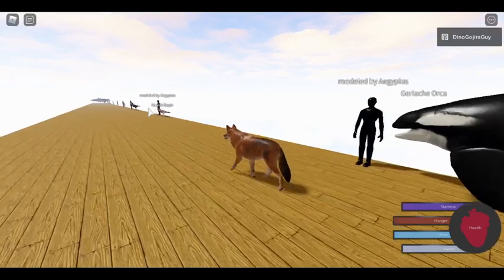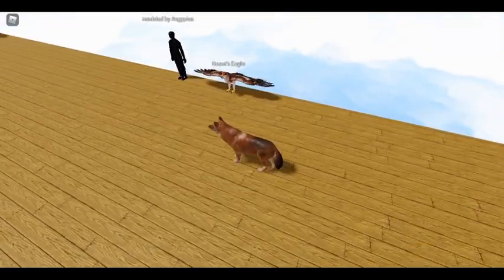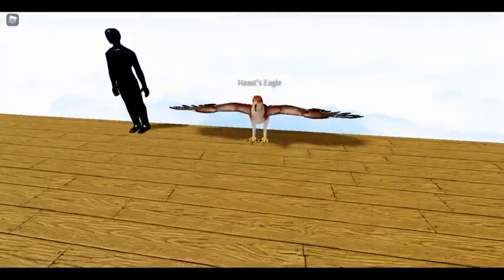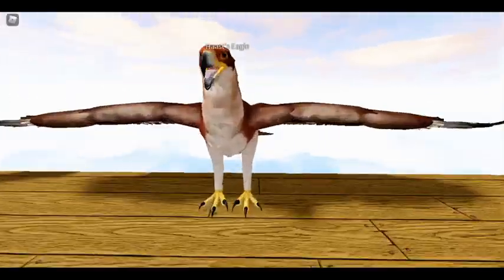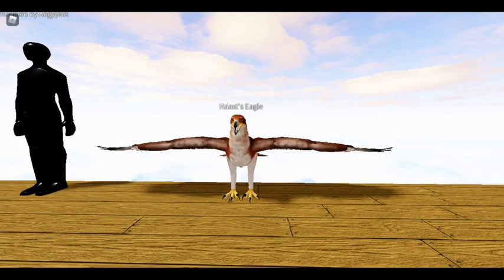Over here we're going to be looking at the Haas eagle, which is an animal a lot of people have been wanting in the game for a long time — myself included. The Haas eagle is a large eagle from New Zealand. It hunted moas, which were very large birds on the islands, as well as people. It would fly up in the air, or in the canopy, because this bird did live in the forest.